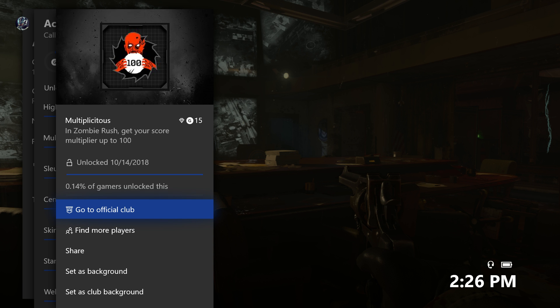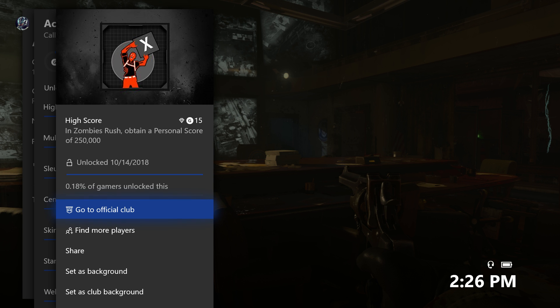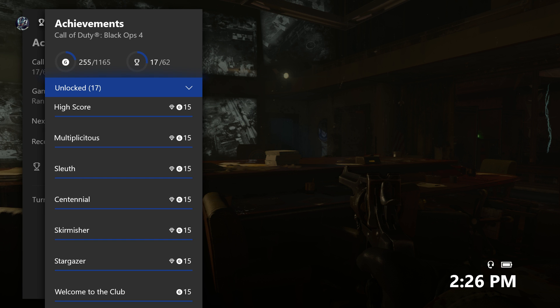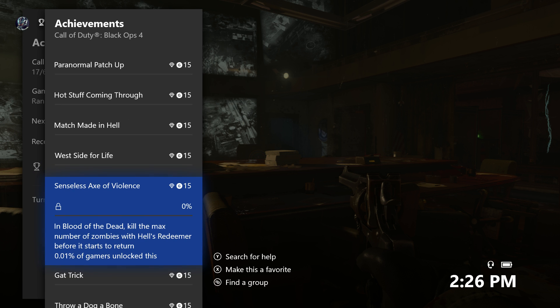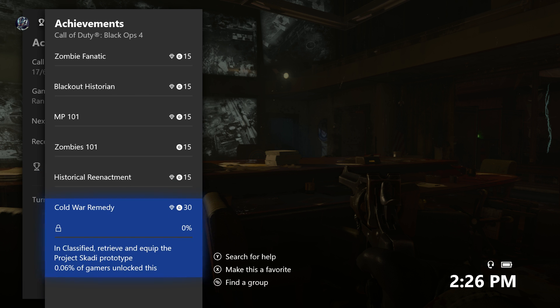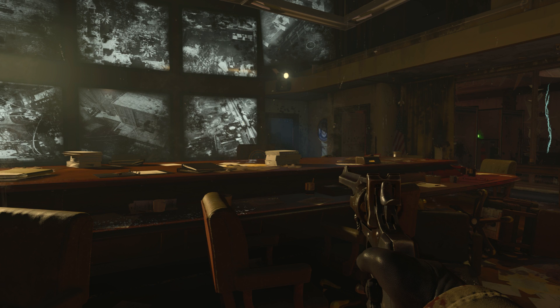It's easier said than done, but can be done pretty easily as well — and at the same time, the high score achievement. In Zombie Rush, obtain a personal score of 250,000. There is another one for team-based score, and you can get that in solo play. It is for getting 500,000 score as a team, and you can do that solo.